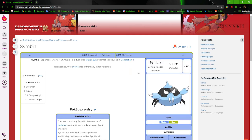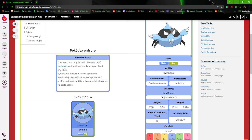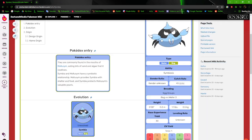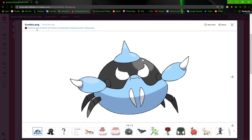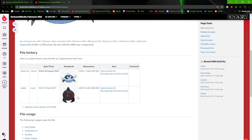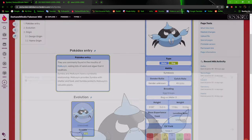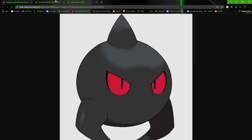Next up, we got Symbia, the Bottom Feeder Pokémon. It used to be based off of an urchin or a tongue louse or something like that. But I recently revamped it, and now it looks a lot better. The original version — going through it — you get something that's really, really just basic and simple. Just a black ball with a spike on its head and two little arms.